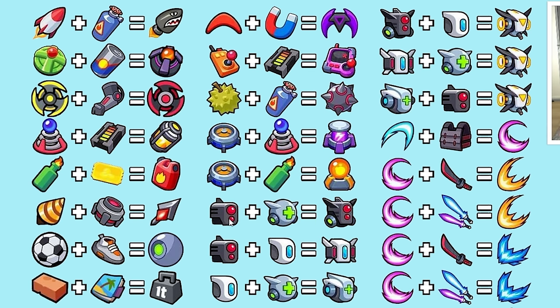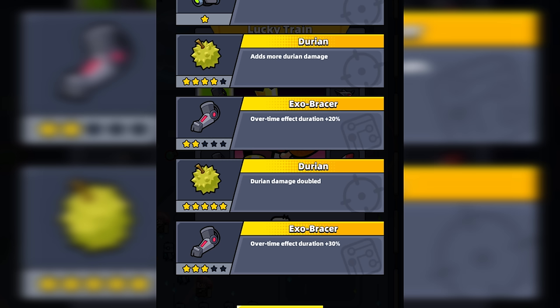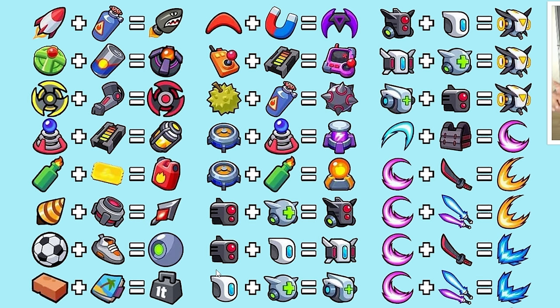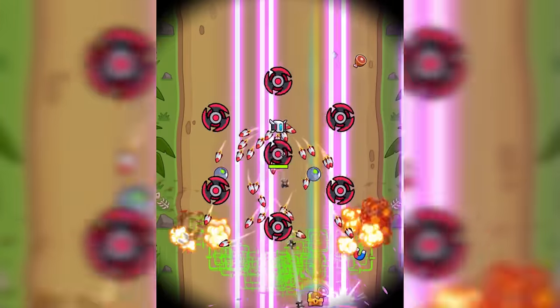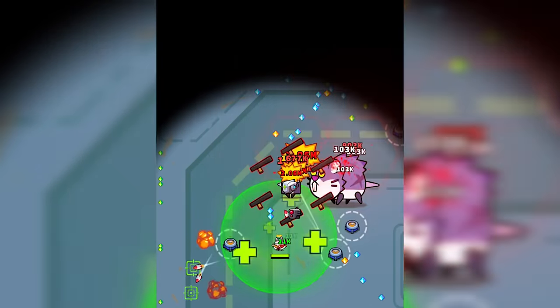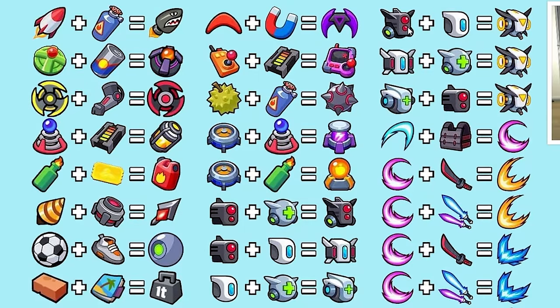Now we're getting into exclusive skills for 3-star Catnips, which require the Tech Breakthrough skill to evolve. Type A Drone plus the Medi Drone equals the Inquisitor — it's just Type A Drone with Medi Drone combined, freeing up a weapon slot. Type A Drone and Type B Drone, both at 5 stars, will equal the Destroyer Drone. Type B Drone plus the Medi Drone equals the Savior Drone. For further Catnip combos: the Inquisitor plus Type B Drone, the Destroyer plus Medi Drone, or the Savior plus Type A Drone all equal the Divine Destroyer — a combination of the Medi Drone and Destroyer Drone that frees up every slot, leaving you with just one drone.